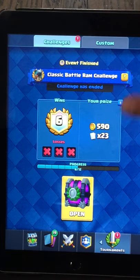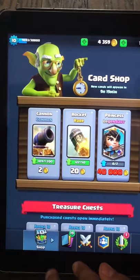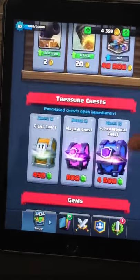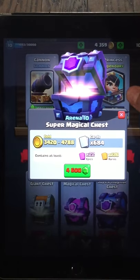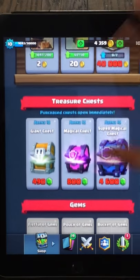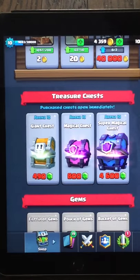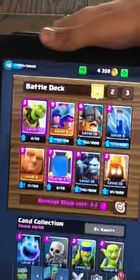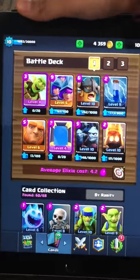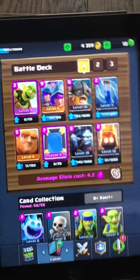We're about to open that chest. I have a Princess in the shop right there. You get 22 effects, coming to be six — three of it — 30 rares.